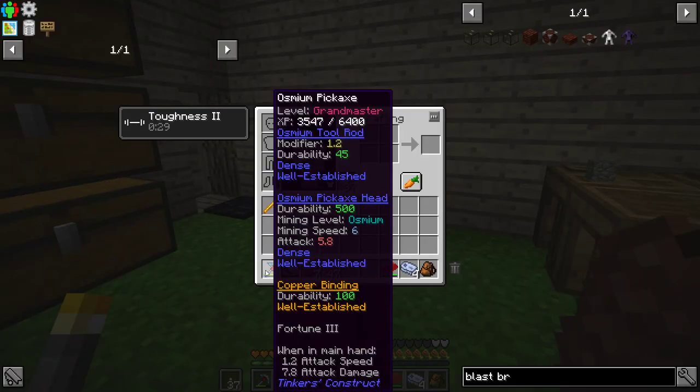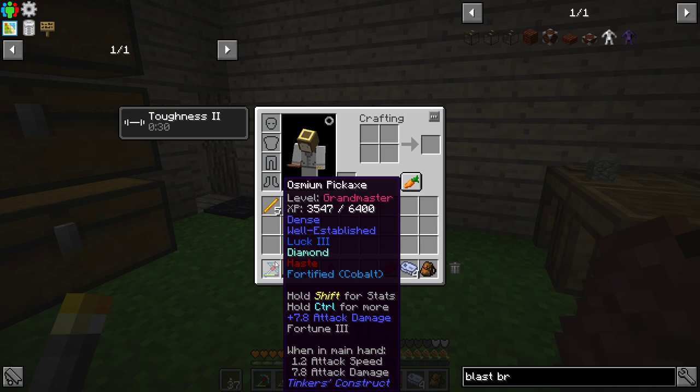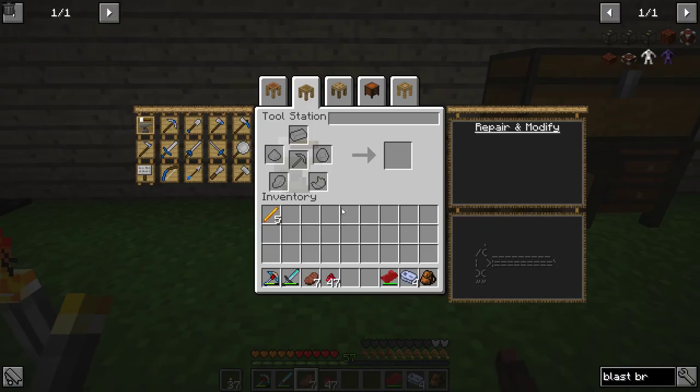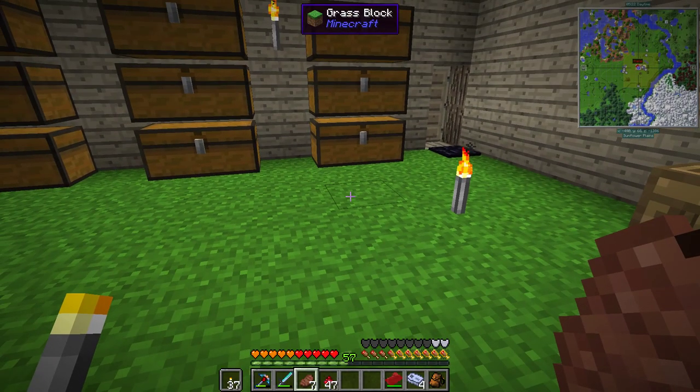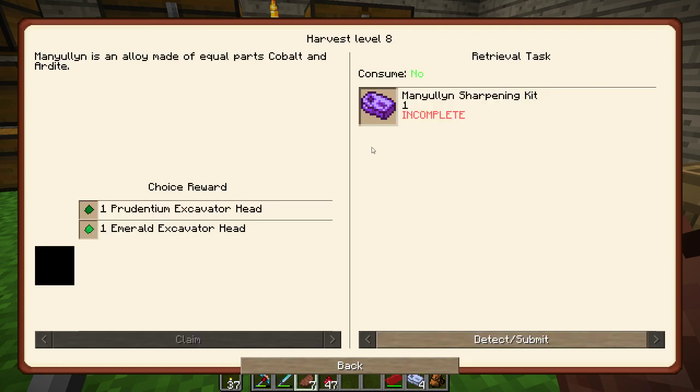I upgraded — I put the two osmium in, threw them in, made the sharpening kit, and got the osmium on my tool now. Fortify cobalt. I don't actually know what the next one is, so let's check that out here. The next one would be manyullyn.